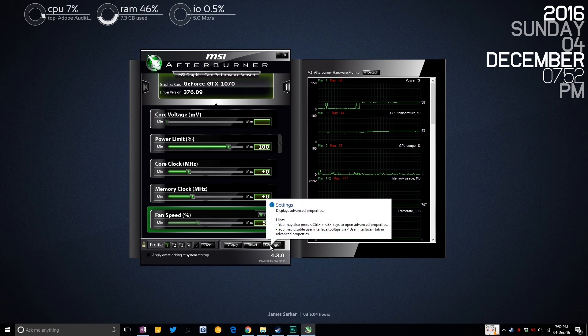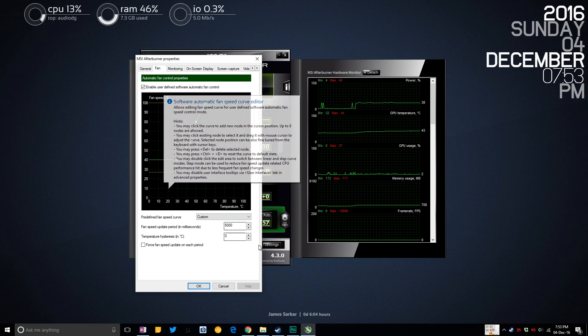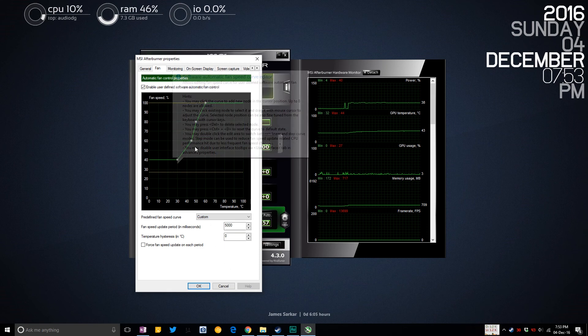Now let's set up a custom fan curve — I've already got one set up. Go into Settings, go to Fan, and create a custom profile. This depends a lot on your acoustics tolerance — how much noise you can handle, whether you use headphones, or if you're in a noisy environment. You can copy my settings by pausing the video; they'll effectively help you.